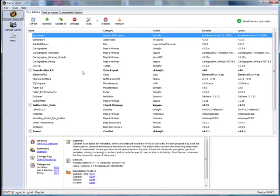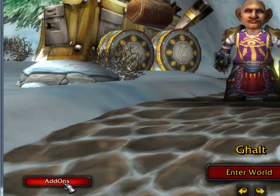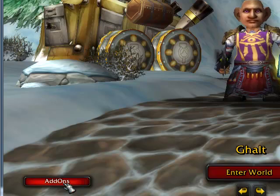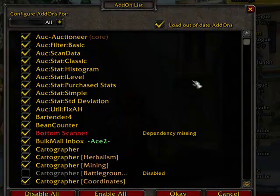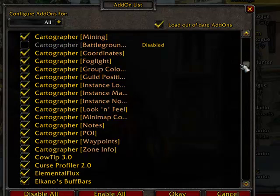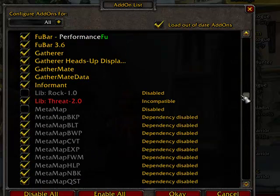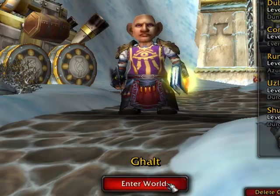Once you have your downloads installed, go to the add-on screen within WoW once you launch it. This brings up a list of add-ons, and I like to check Load Out-of-Date Add-ons. You want to look for the Routes add-on as well as GatherMate and GatherMate Data, and make sure those are checked on with no missing dependencies. Those are the three you're going to want. Hit OK and you can log in.